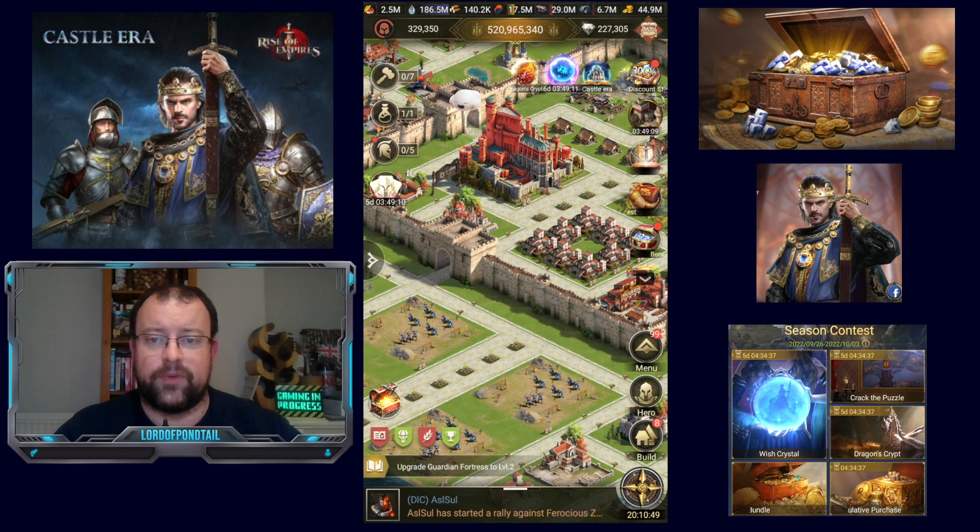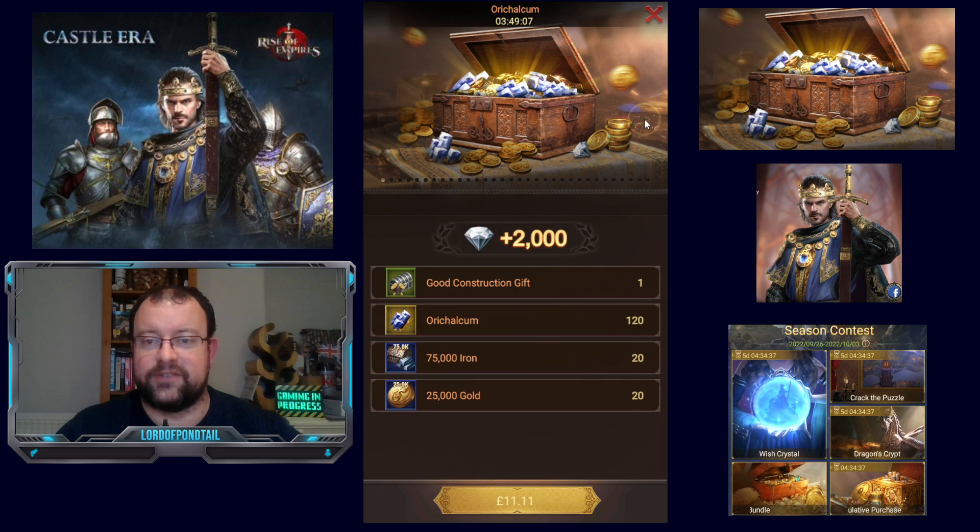The main thing that everyone noticed yesterday: you click on this icon and we have Oricalcum packs. You only get 120 in the pack. It's gone up in price here in the UK because the pound is horrendously low, record lows against the dollar. So for all us Brits, the cost of playing the game has gone up even more. But enough about global economics and how bad our government is.